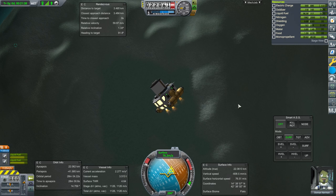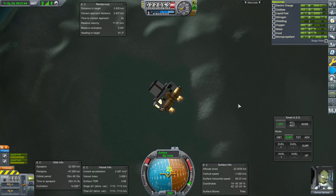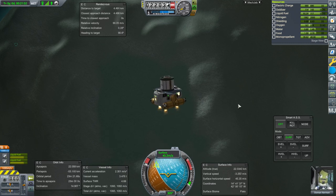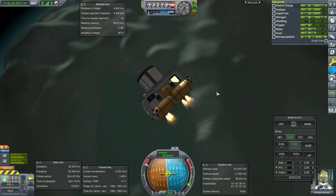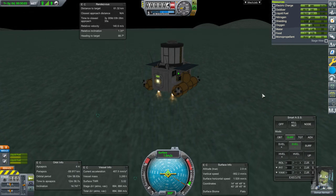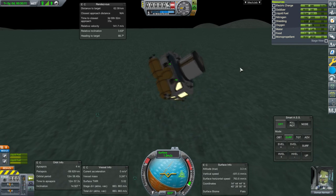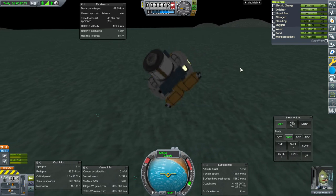I probably shouldn't use SmartASS because that might be considered cheaty without SAS — but then again, it's really wiggly. Honestly, having no pilot on board should be more reason to have SAS, so I'm not going to bother with that nonsense. SmartASS decided to do things. Stop breakdancing — you might actually break something. Settling down.